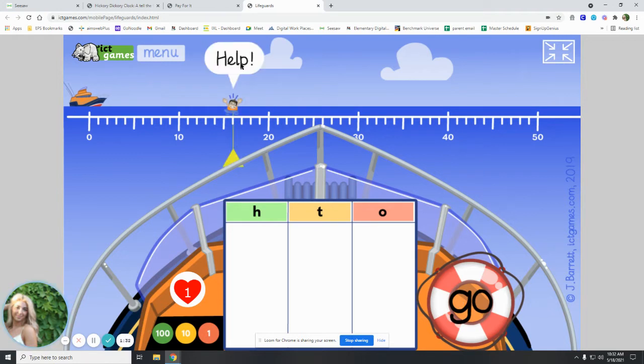Here's our next one. Let's look where our person is this time. Where's he at? Look at our numbers — between 10 and 20, he's at 16. So how many groups of 10 do you see? Just one group of 10. And how many ones do you see? Six. So we will put one ten and six ones over here and see if our boat will make it to 16. Yay, we got him! This is how you play Lifeguards.